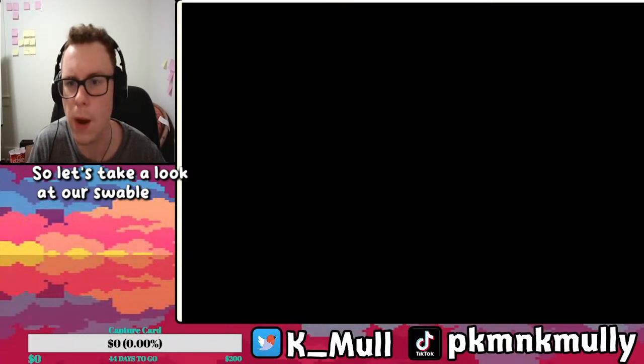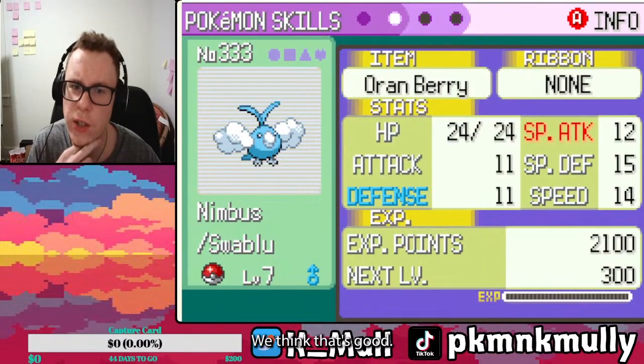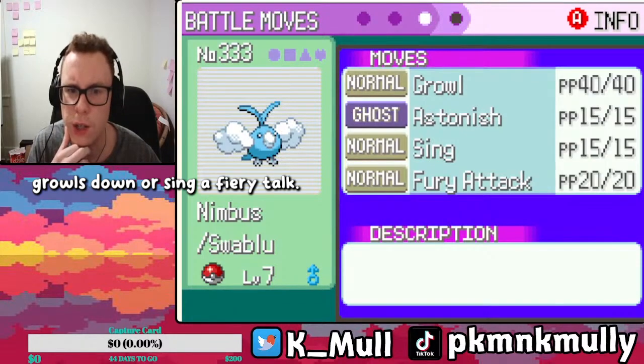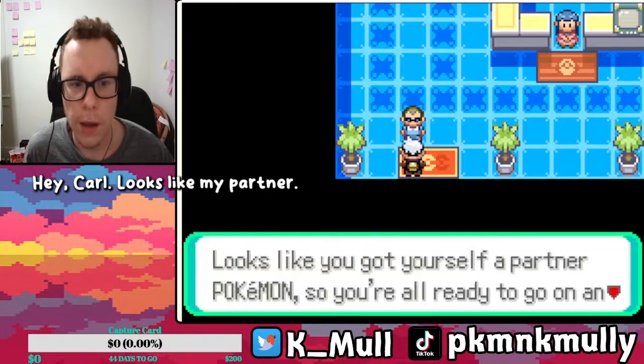Let's take a look at our Swablu, Nimbus. Level seven, Mild Nature — I think that's good. Oran Berry, not bad. Natural Cure. Growl, Astonish, Sing, and Fury Attack. Okay, so we got some good stats. Sing is gonna be great.